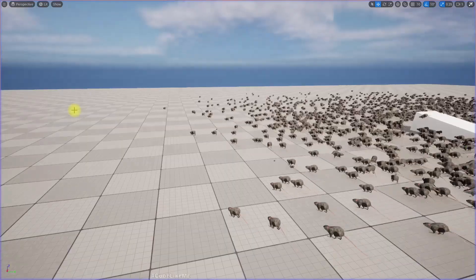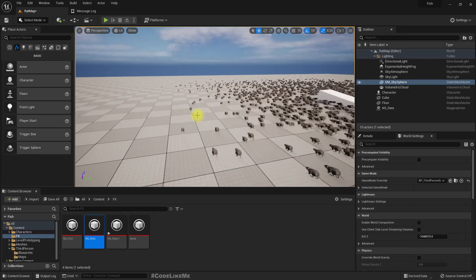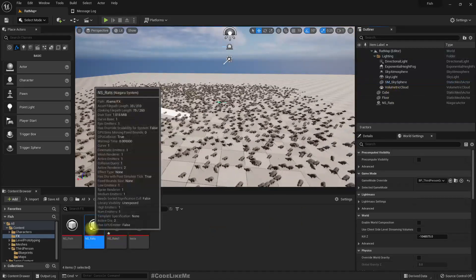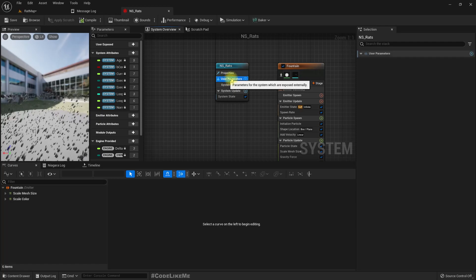But the rats don't care about the character for now. So how to make them attack the character? For that, first let me open the NS Prats.